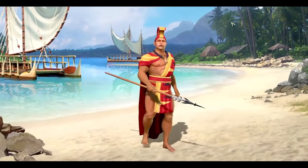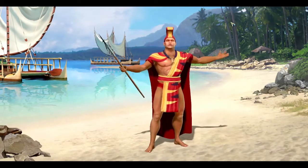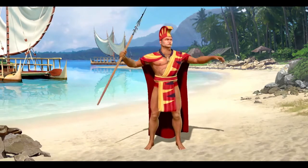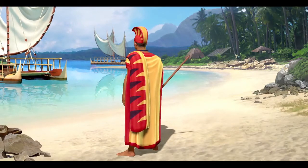Meet Kamehameha, leader of the Polynesians. In Civilization V, each Civ has a unique ability, and the Polynesian ability is called Wavefinding. Their units can embark and move over oceans right from the beginning of the game, and they can see an extra hex while embarked. This means that the Polynesians can spread rapidly across the world right from the start of the game.